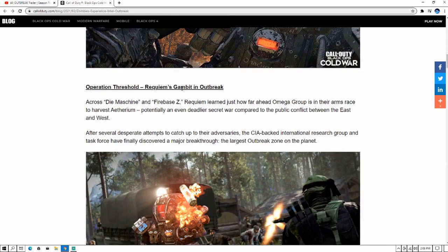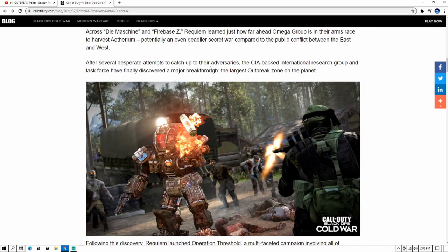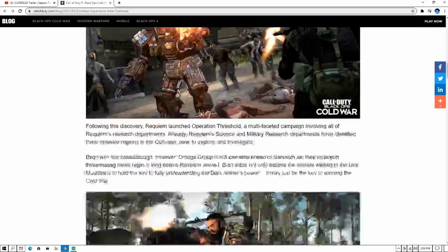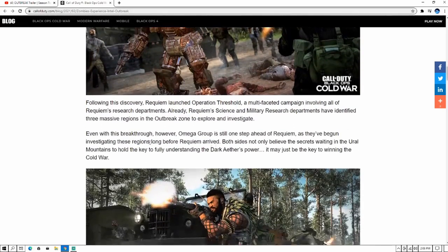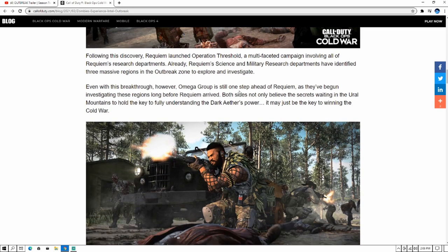Alright — so this is the story context. Operation Threshold — Requiem's Gambit — spans across the Die Machine and Firebase Z. Requiem learned just how far ahead Omega Group is in their arms race to harvest Aetherium, potentially an even deadlier secret war compared to the public conflict between East and West. After several desperate attempts to catch up, the CIA-backed Requiem task force has finally discovered a major outbreak zone — the largest outbreak zone on the planet.